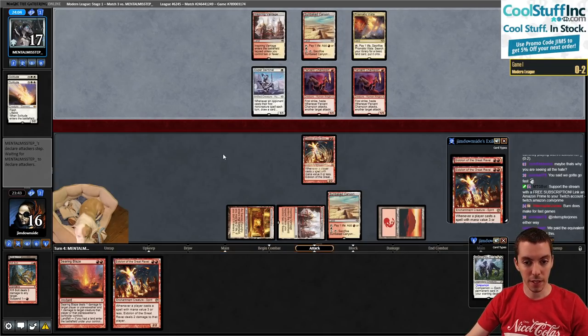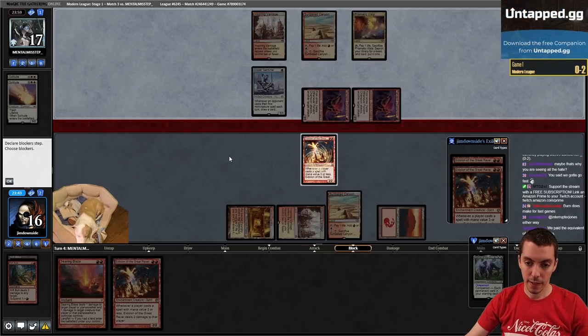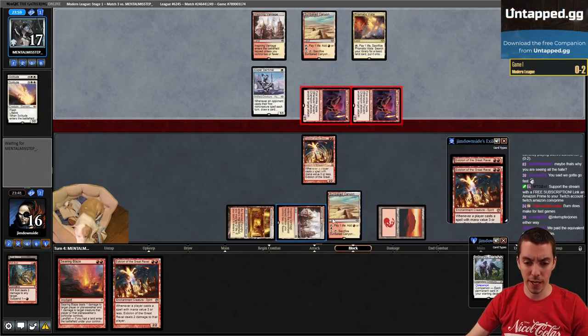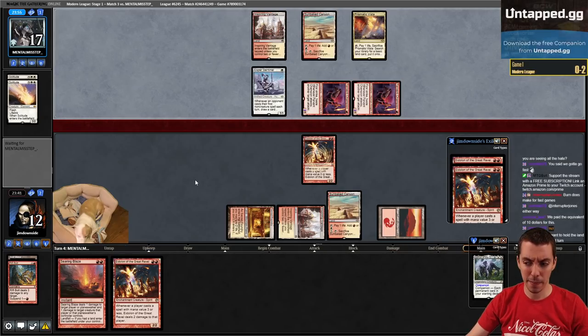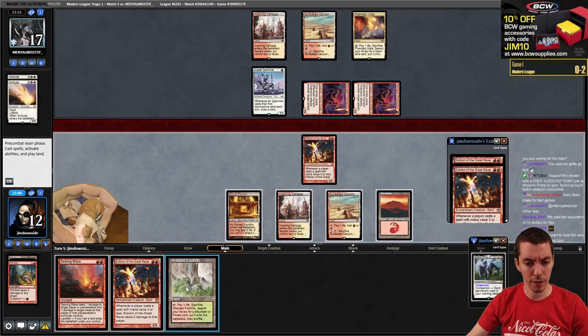Vista - here it comes - no Sword of Fire and Ice, okay. I actually held this land from last turn for the Searing Blaze - that might have been correct. I want to kill one of these because they're terrible by themselves. Let's play land and we'll attack first to see if they have anything that wants to kill this.